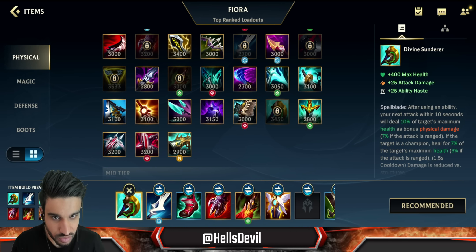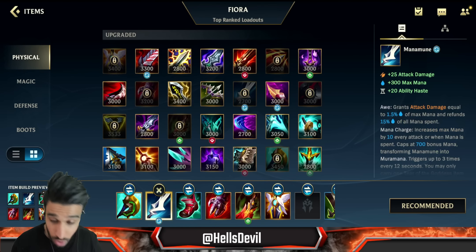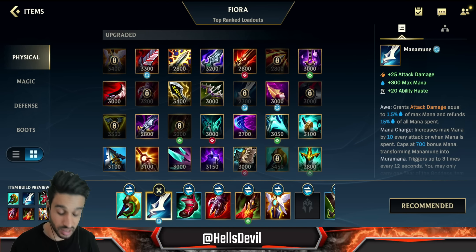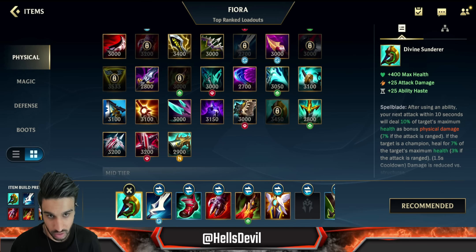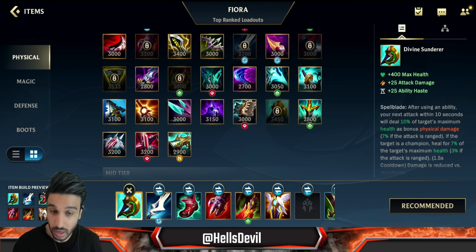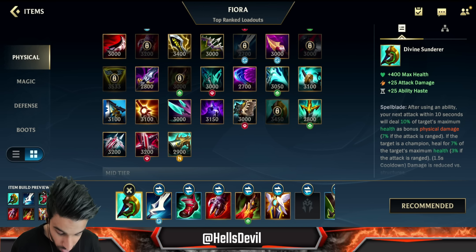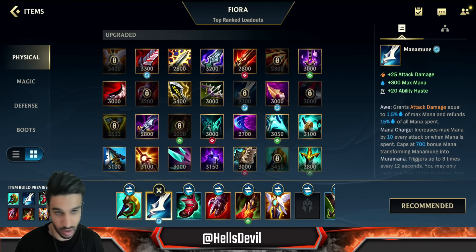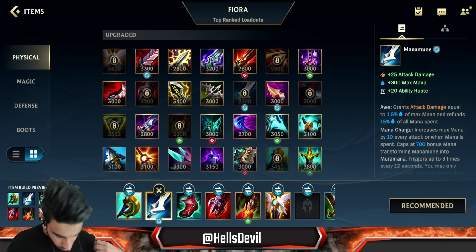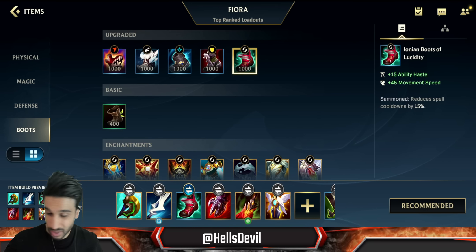If you want to make a comeback very fast, skip the Manamune early and immediately finish your Divine Sunderer or Trinity Force. If you want to play passively and scale into late game, go for a Tear of the Goddess or even a full Manamune to stack into Muramana fast, then finish Divine Sunderer or Trinity Force second. This way you'll be incredibly weak early but hit your late game power spike much faster.